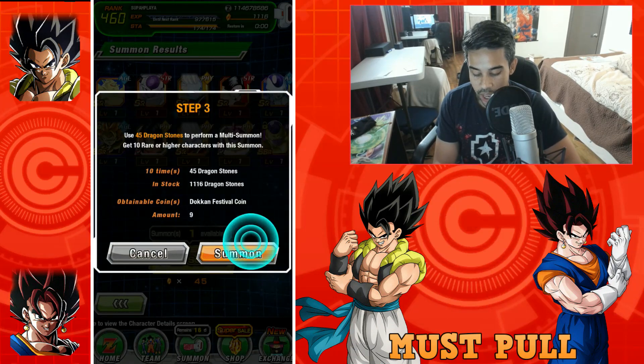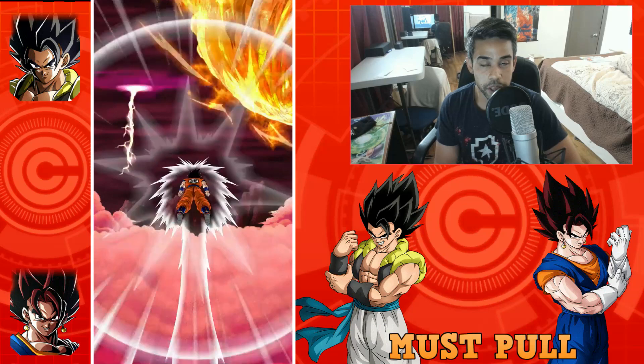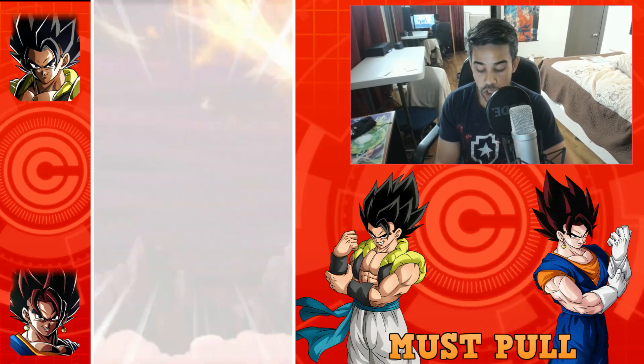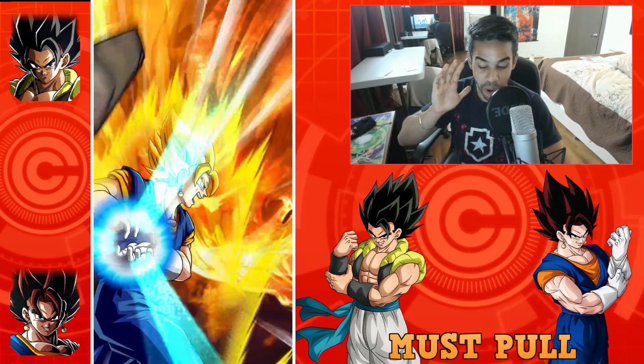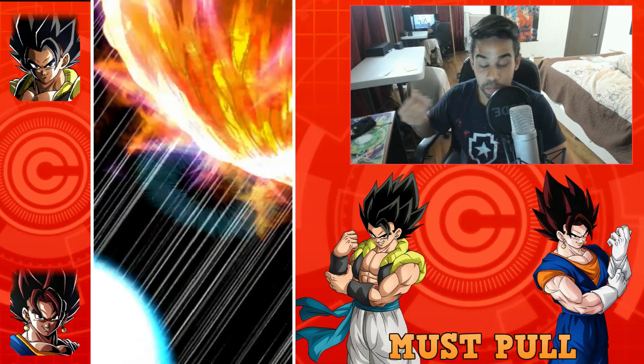Each summon gets slightly more expensive until you get to the 50-stone summon. It's just Goku and Vegeta — maybe that means I rainbow. Oh, and Vegito! That means I'm guaranteed one of the banner pulls.